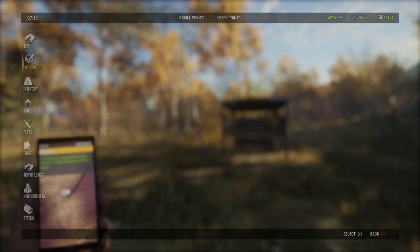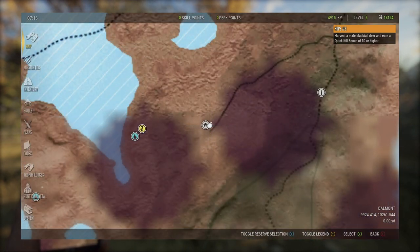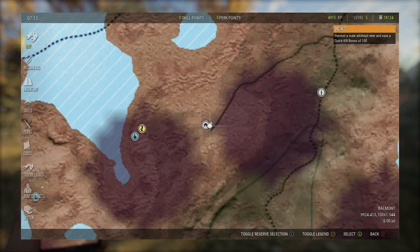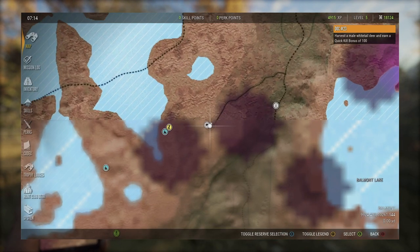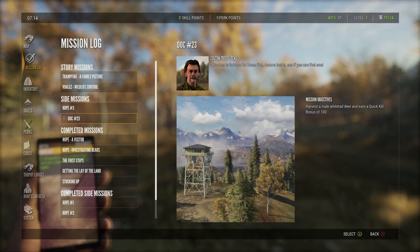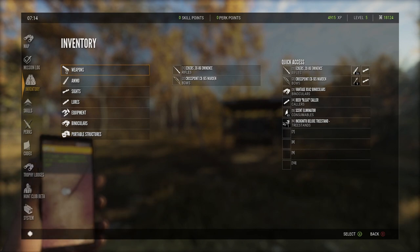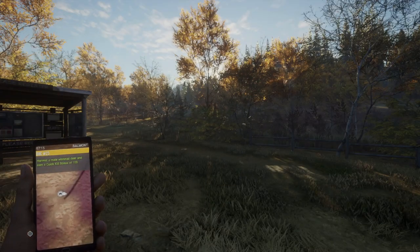Do these missions have to be done in a specific spot? No, which is good. The only one that does is Lake Chila for getting the coyotes. So we need a black tail and a white tail. Let me check our inventory — we have the .30-06 and the bow. We have 9 arrows and 16 bullets. I think we're going to stick with just what we have for this episode.